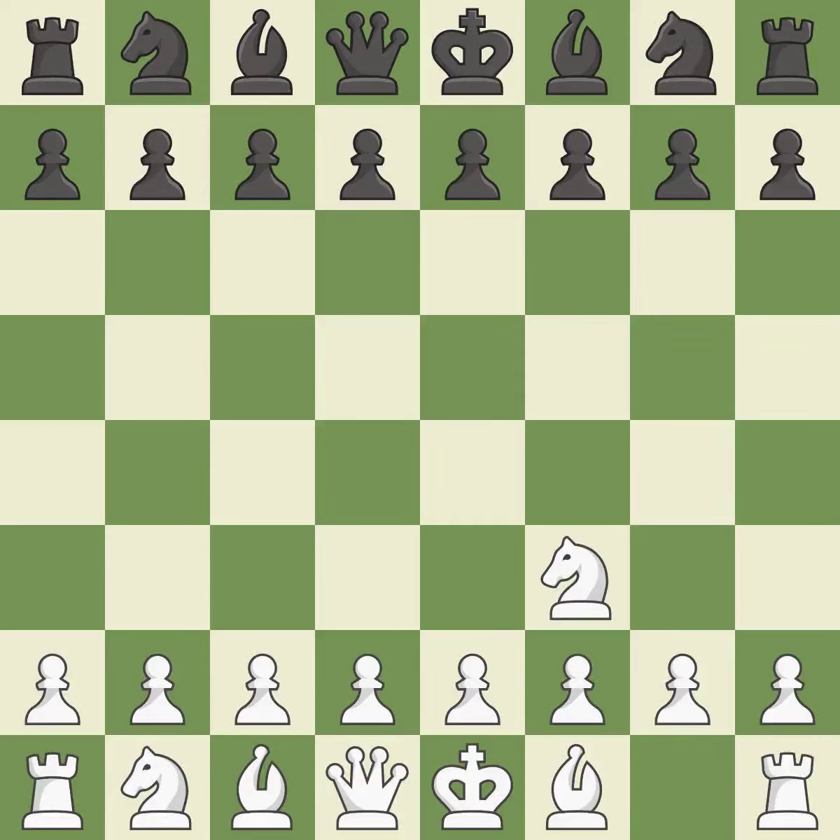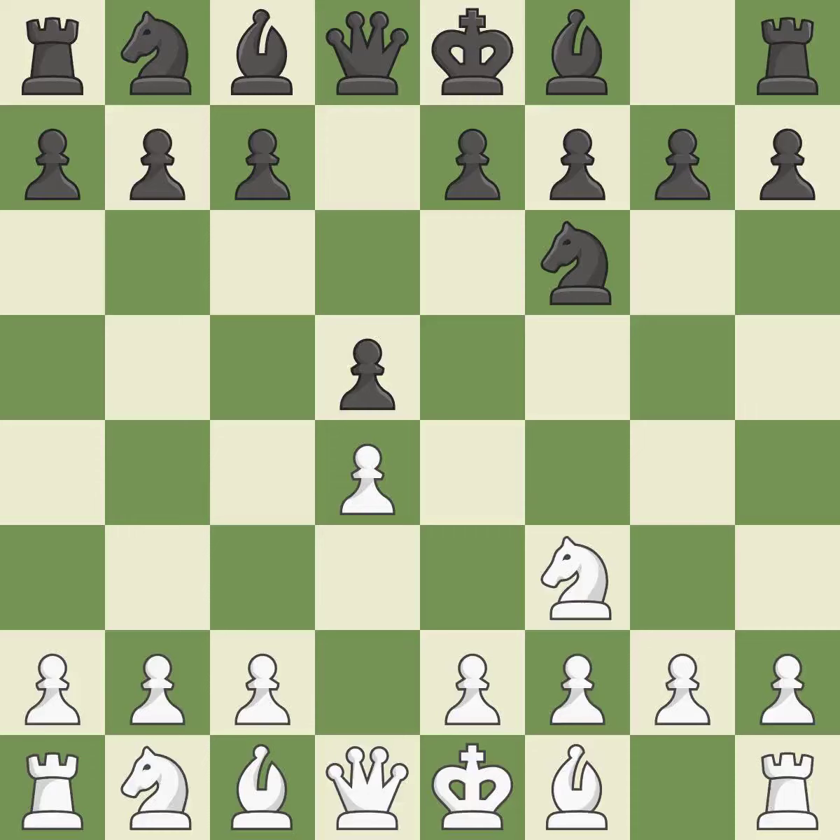The Reti is a less common but flexible opening that controls the center with the knight before committing a pawn. D5 occupies the center and controls the E4 and C4 squares. The D4 square controls the E5 and C5 squares and establishes a solid center. This develops a knight from its starting square, activating it. C4 gains space on the queenside, prepares to develop the knight to C3, and invites black to give up control of the E4 square after DxC4.